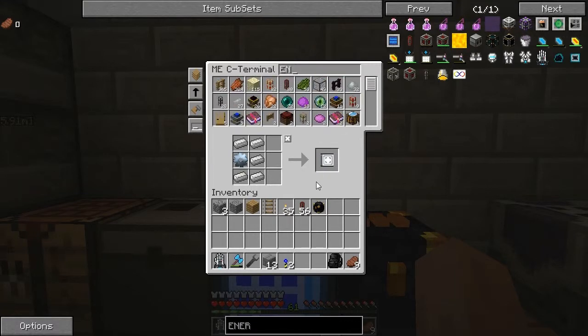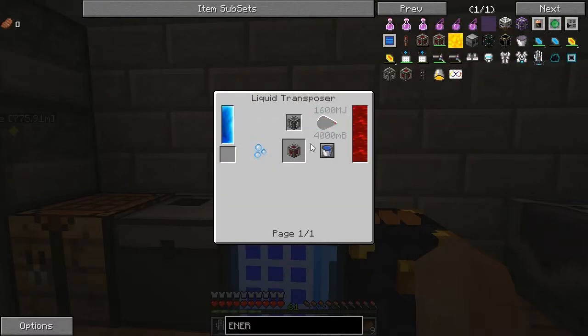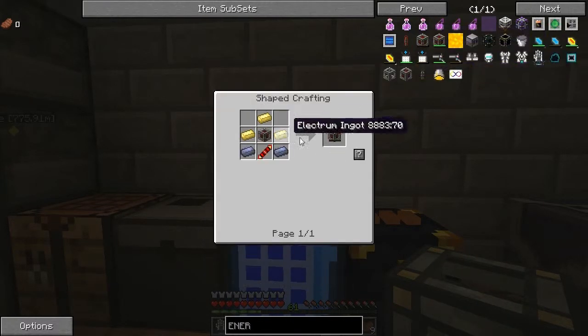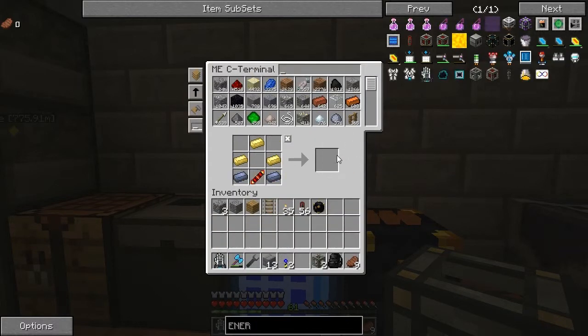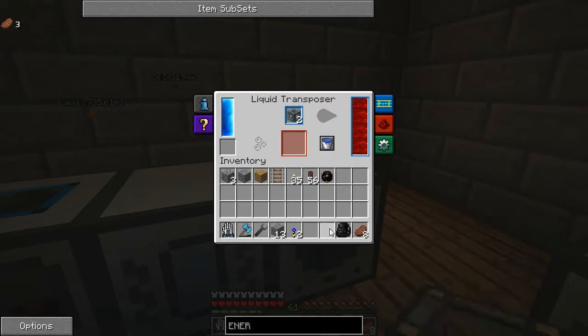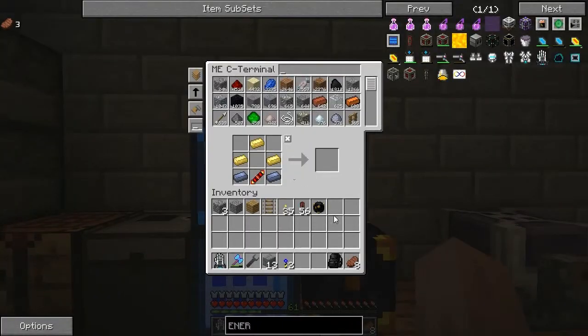Because I don't have anywhere near enough redstone energy cells in order to get power to it. So we've got enough of that. We need to throw these over here. And while that's filling those up, we'll build the machinery that we need.